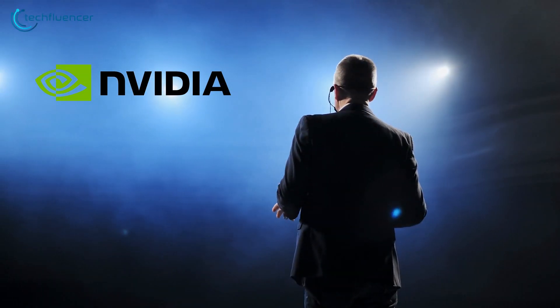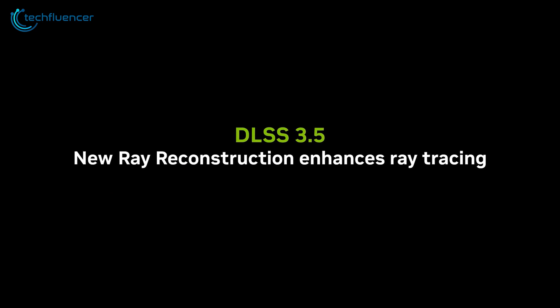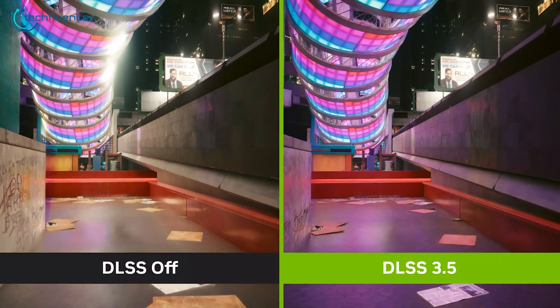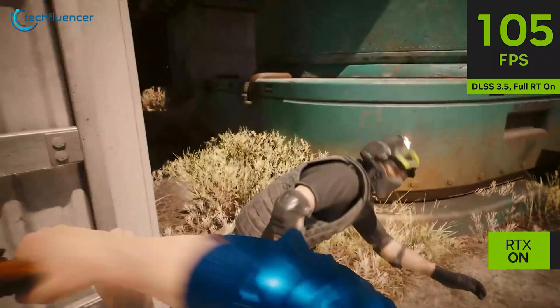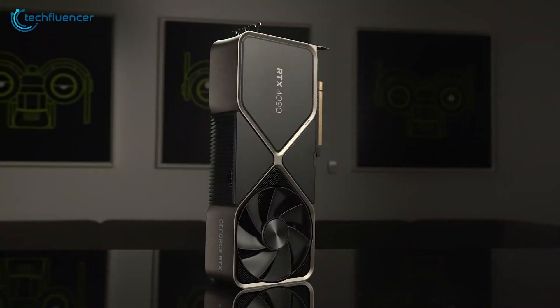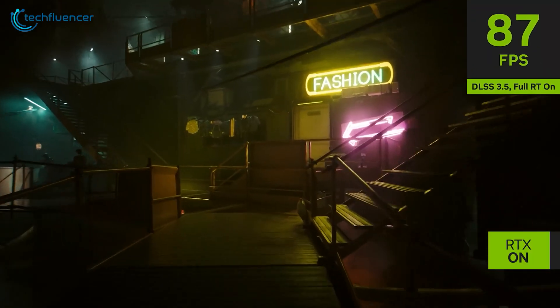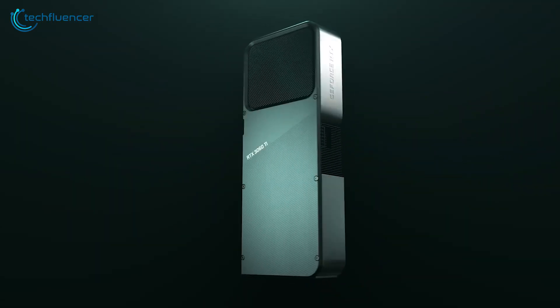Nvidia has just announced its next iteration of the DLSS technology, DLSS 3.5, which utilizes artificial intelligence for better ray-traced scenes and better frames per second. While DLSS 3.0 was exclusive to the 40 series RTX cards, DLSS 3.5 will be compatible with all RTX GPUs. So how does that even work? Let's find out.